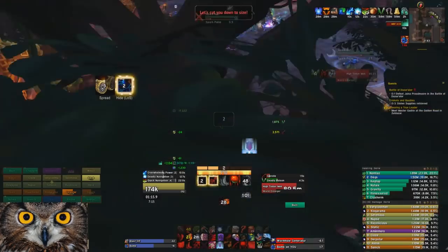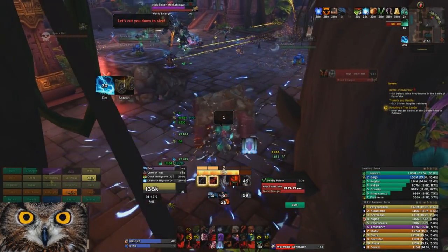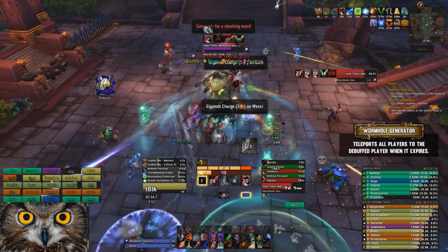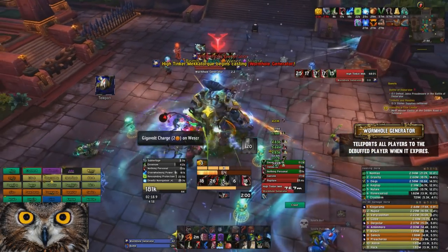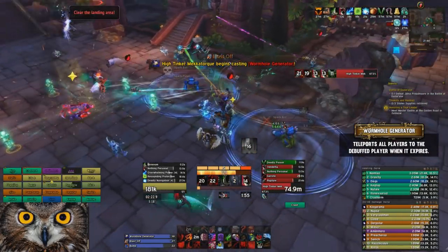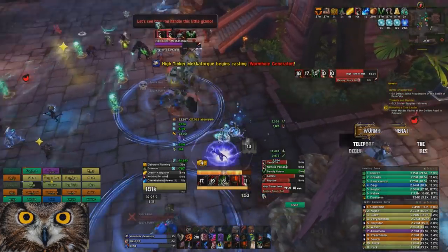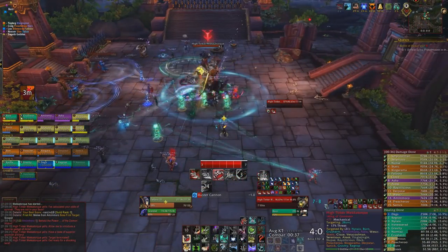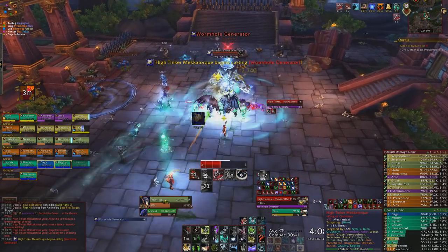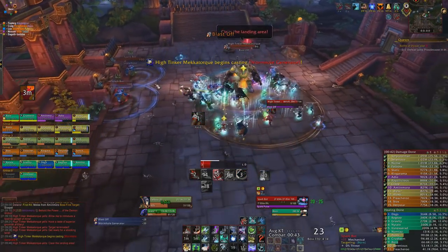On Heroic, throughout the fight, Mecha-Talk will cast Wormhole Generator on a random player. After the cast ends, this teleports the entire raid to that player. This can overlap with the Gigavolt debuffs, giving players less time to move out of line of sight. Just make a rule of always going to the middle of the room if you're targeted by the generator, so players with the debuff still have plenty of time to get behind any of the rocks.